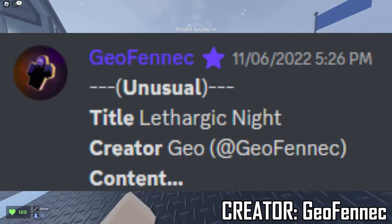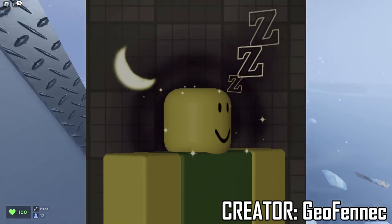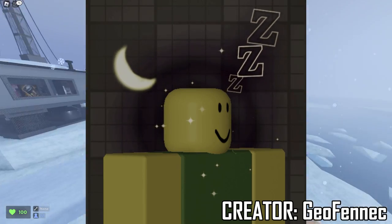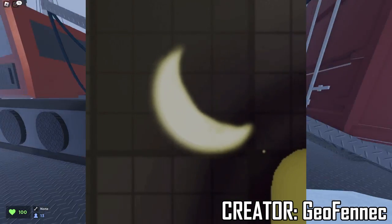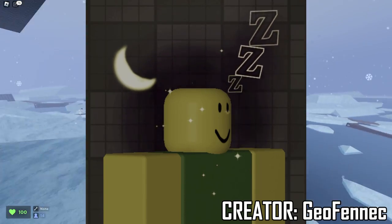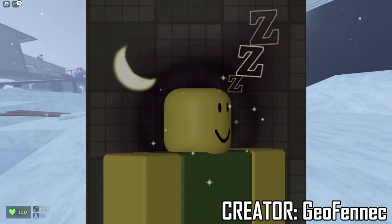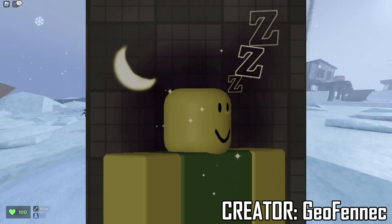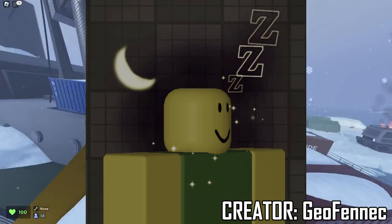The next one is by Geo Fennec and the title is Lethargic Night. This one looks like nighttime — we got the little Z's, which means he is either snoozing or sleeping. It has a theme to it, which is really cool. The moon honestly reminds me of like a bitten apple or a banana of some sort. I feel like this unusual would look really dope if the moon wasn't in the picture. The moon kind of looks offset compared to the rest of the unusual. The black little aura coming around the head makes it look like some type of hypnosis — like he's in a current state of sleeping. And the sparkles kind of give off that effect as well.